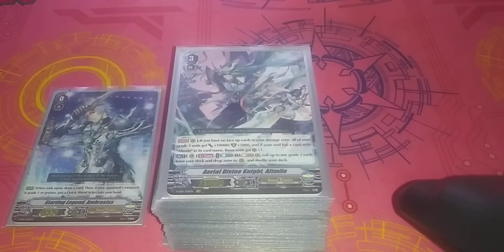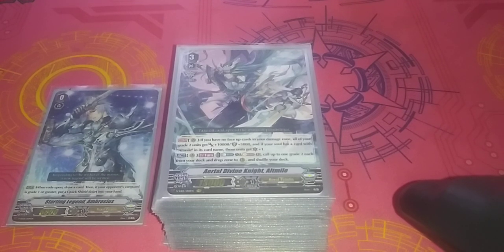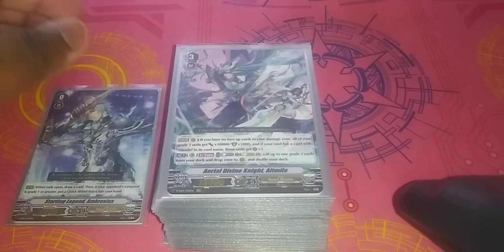What's good, YouTube? It's DonLuckyBros Incorporated. I'm your host, Triple N, and I got another deck profile for you guys. It is July 4th, which means it's Independence Day, and I thought I wanted to bring something that was red, white, and blue, and the only thing I could think of was Ariel Devon Knight.